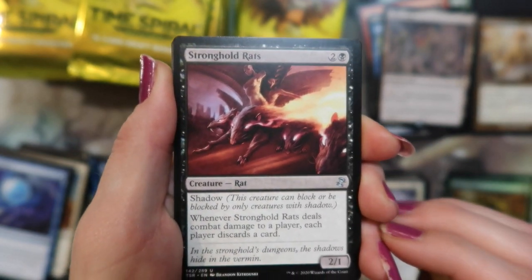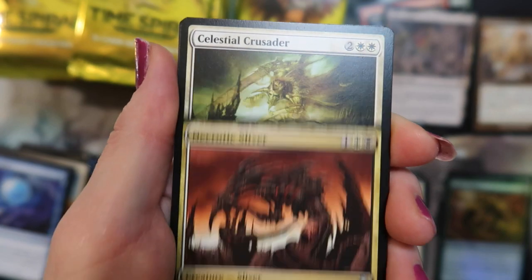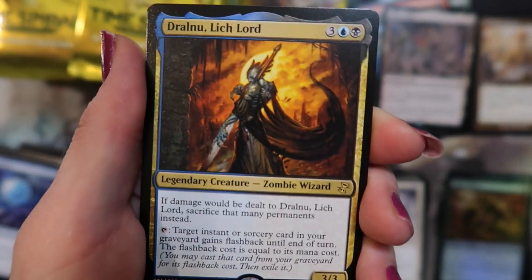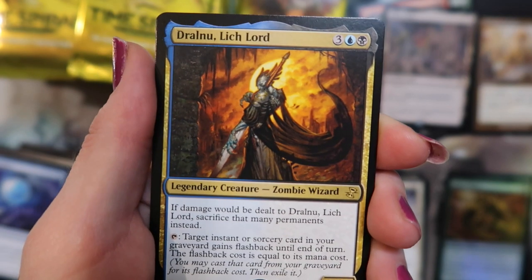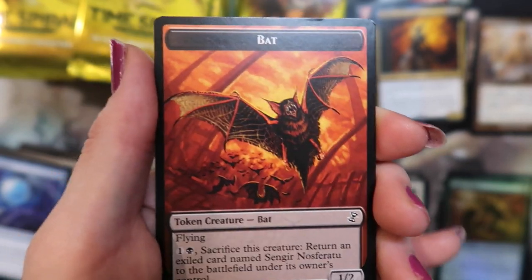Stronghold Rats for rats, Necrotic Sliver, Celestial Crusader, and a Draw Near — Lich Lord and a Field of Ruin, it's pretty cool, and a bat.